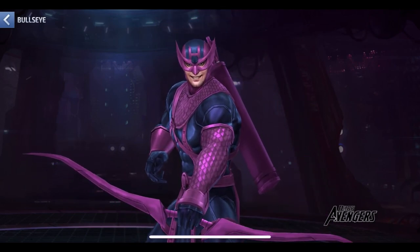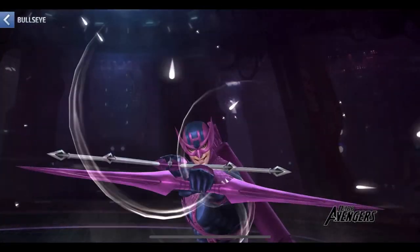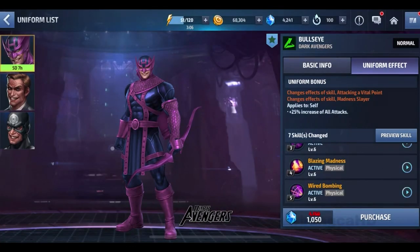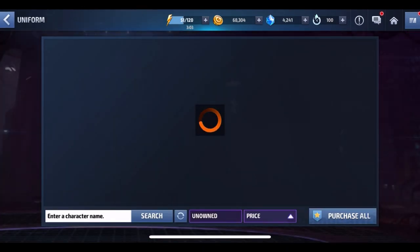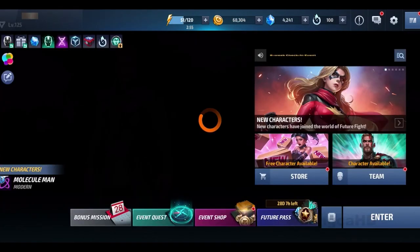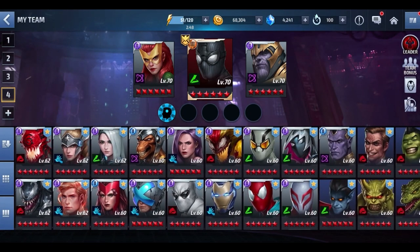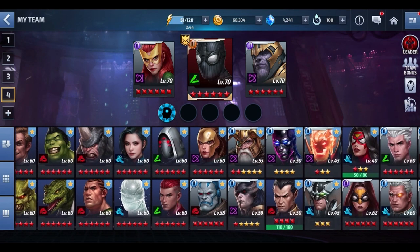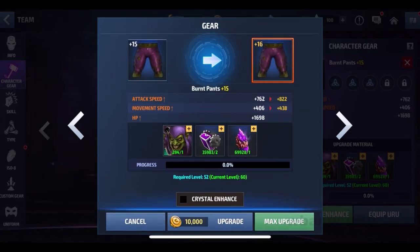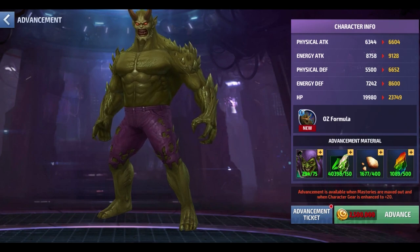The uniform will go on sale during Christmas, so you should wait until then unless you have money to spend. I'm waiting until Christmas — I have to get Bullseye up first and then work on some of these uniforms. Without the 50% discount it's not even worth it. I'll work on Bullseye, Aries, and Green Goblin. Green Goblin's gear is up there, I just need a little more and I can advance him — and that one is already 50% off so it's much cheaper.